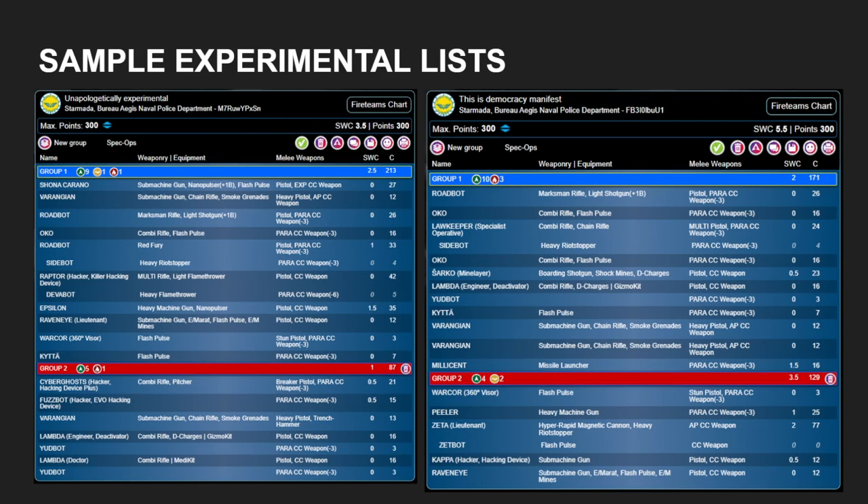On the right, we have a list that is stuff I know is good, where I chose to experiment with configurations and trying out a couple of different bits and pieces. We have the Law Keeper with Combi Rifle and SideBot, just one Sarco Mine Layer, a Peeler, just one Hacker, and no three-man link team — but this list has a Zeta, two Okos, a Road Bot, and two Varangians. The core of what the list is doing is fundamentally solid — if all else fails, I have big gun, smoke, and specialists to do what the game needs. I eventually came to the conclusion that the Missile Bot was really not needed in O12 — it was a luxury but hardly essential.